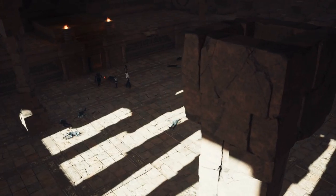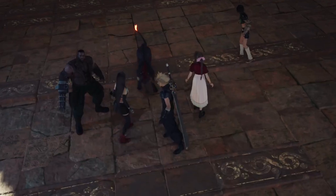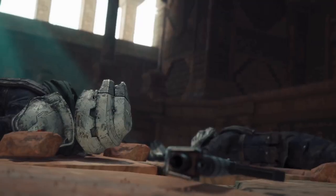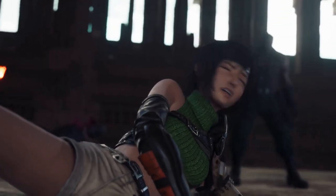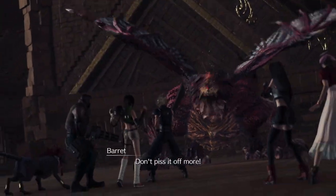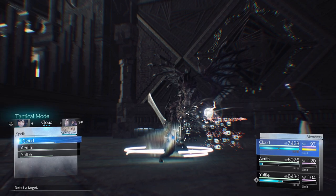This is the first boss fight of Chapter 13 against the Red Dragon. Your party is not limited so you can bring anyone, but I'd suggest Cloud, Yuffie, and Aerith, using Yuffie's Brumal Form technique. The dragon has multiple targetable body parts that activate as the fight progresses. In the first phase, his head is the main target — I'd suggest taking it out because it deals a lot of stagger damage. He is weak to ice, and most of his attacks are fire-based, so equip Fire plus Elemental on your armor to negate some damage. In the second phase, watch out for his Crimson Breath attack, which will pretty much one-shot your entire party — take him down as quickly as possible to prevent him from using it.